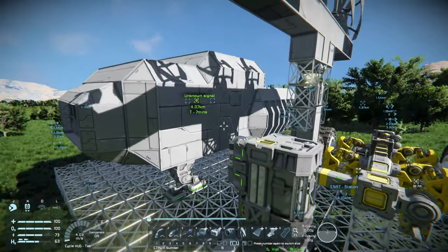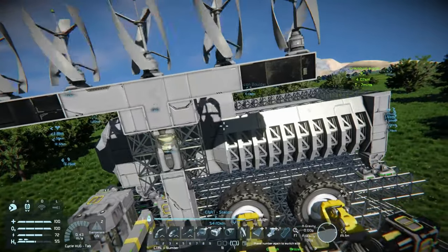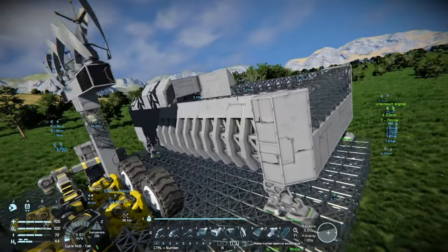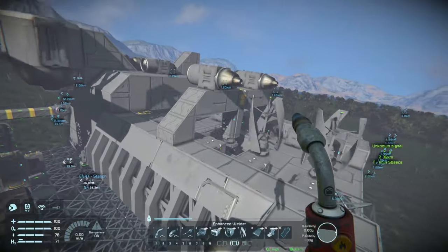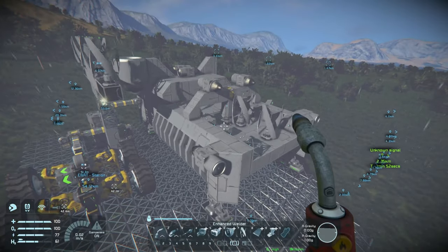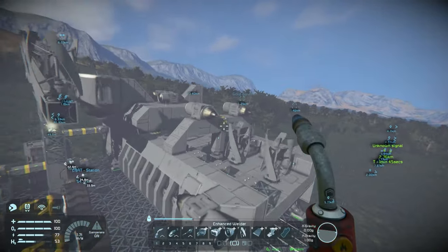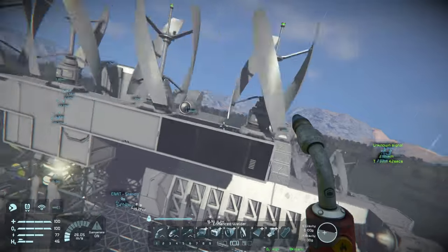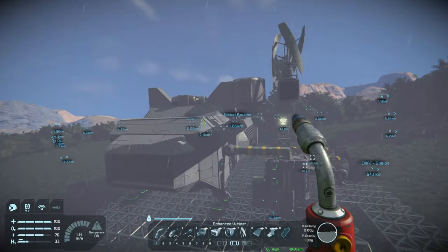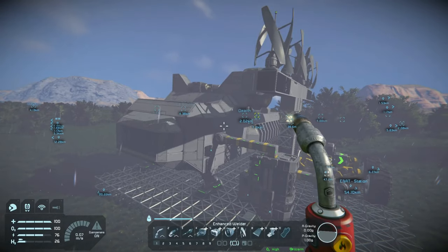The large thrusters on a large grid ship produce a tremendous amount of thrust, capable of lifting about 660,000 kilograms. So all I needed to do was watch the total weight of the ship and leave some room to spare. Comparatively, the small thrusters on a large grid ship only produce about 59,000 - a little less than one tenth of the large thrusters. So you need about 10 small ones to get the lift of one big one. The one big one is very power hungry, but oddly, thrust to energy used is a little more efficient.